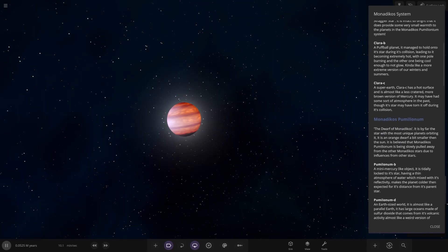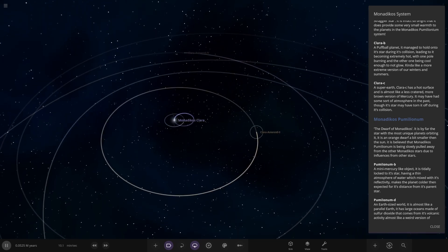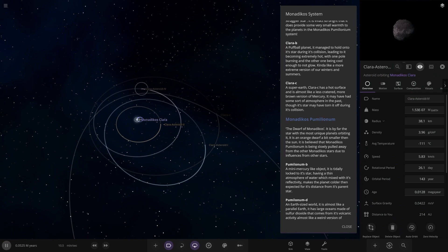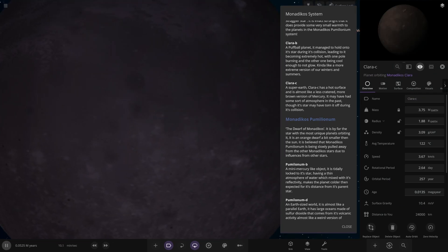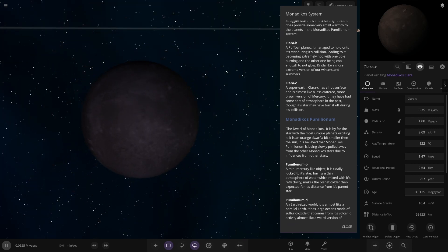And then we have Clara C - that's the next one out over here. There's an asteroid there, a few asteroids in there as we can see. Then we've got C over here - a super-Earth. Clara C has a hot surface and it's almost like a less-cratered, more brown version of Mercury. It may have had some sort of atmosphere in the past, though its star may have torn it off during its collision.